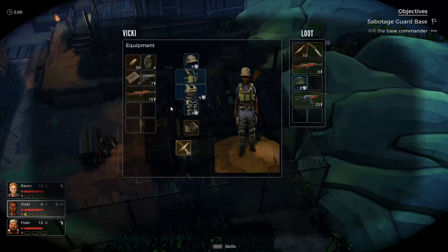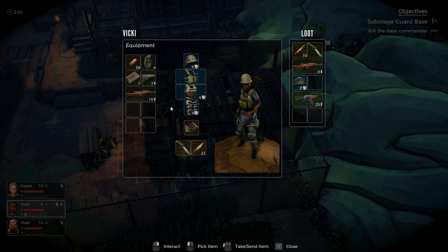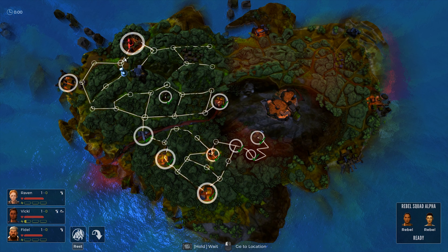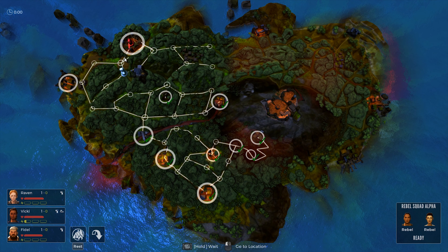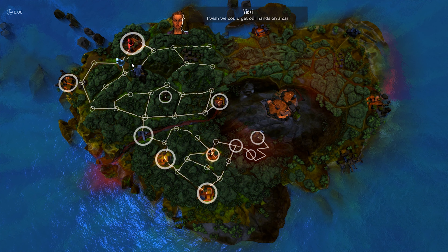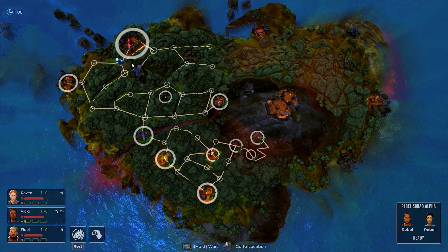You're not exactly in an open-world type setting though, as you had at your disposal in Jagged Alliance 2. In that one you could go exploring in whichever direction you wished. In Rage, you are limited to particular routes dotted with mission objectives or simply encounters with the various factions on the island.